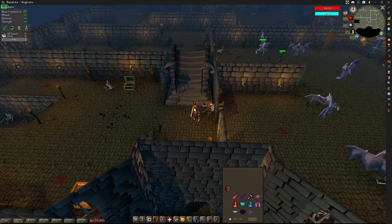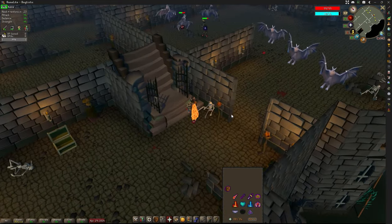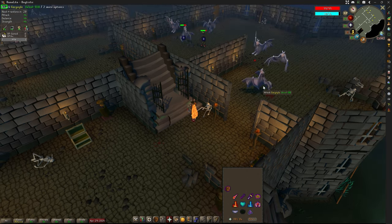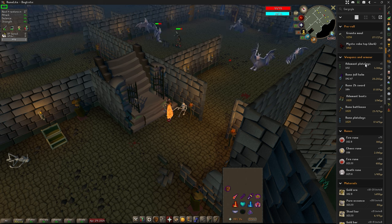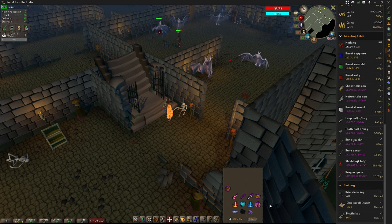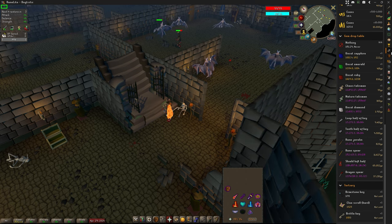Note that if you have not fought the Grotesque Guardians before, the gate will be locked. To unlock the gate, you will need to obtain a key from the gargoyles in this room. At a drop rate of 1 in 150, the Brittle Key can be obtained, which will unlock the gate and give you access to fighting the Grotesque Guardians.